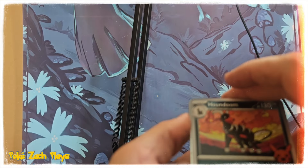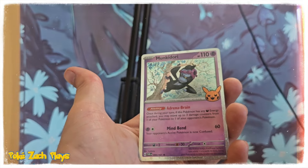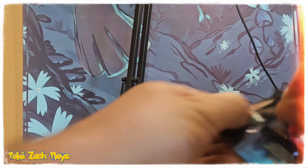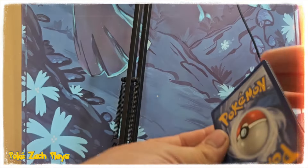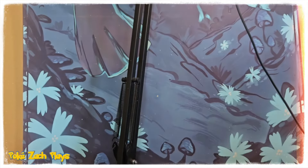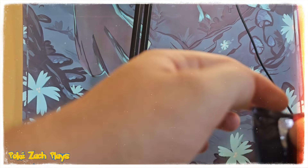We got a Houndoom again and another Monkidori — maybe there's no Pikachu — and there's a Quaxly. We should definitely be able to pull the whole set from this booster bundle, unless they made it a lot bigger than last year's. Well, some of them are going to be the same.